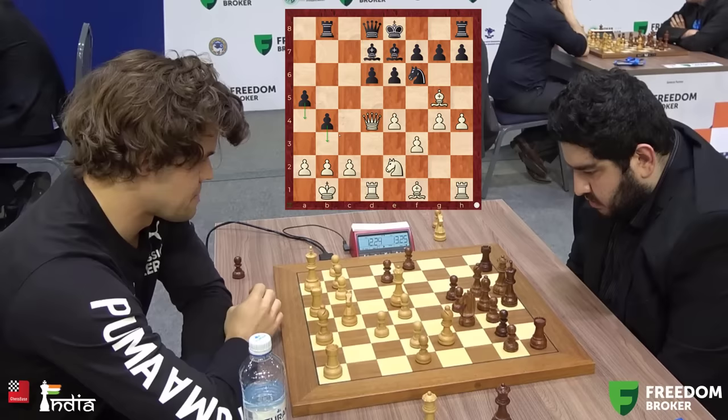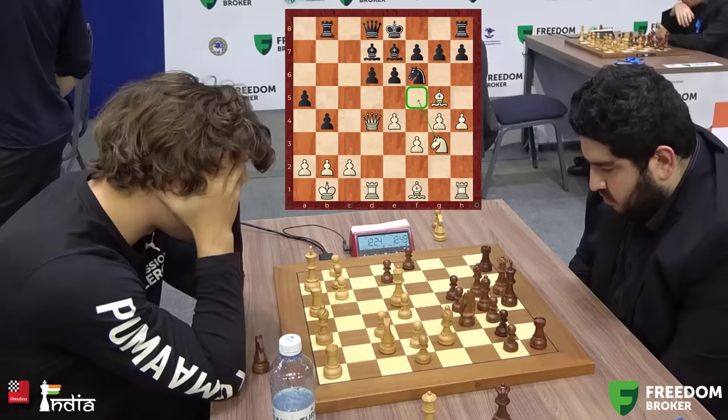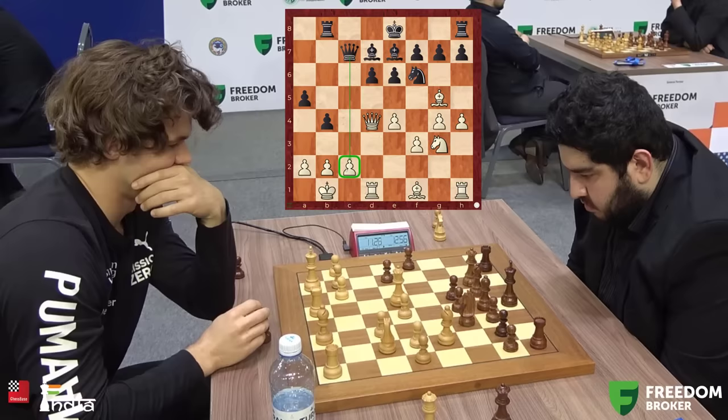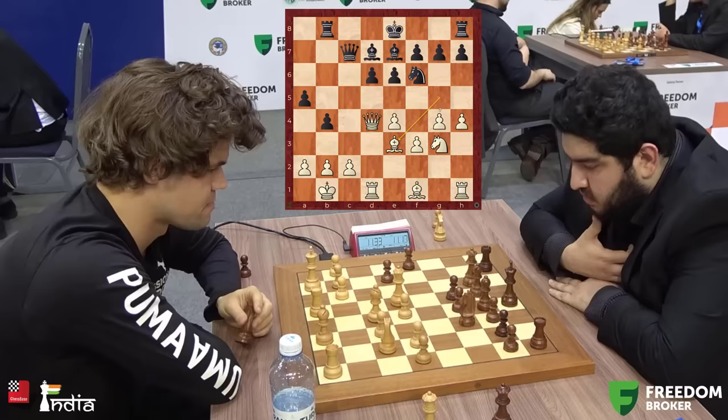How does Magnus continue? He plays his knight to g3. Where is the knight going — f5 for a sacrifice or h5? Maksudlu ignores it, plays Qc7, and is not only looking at the c2 pawn but also eyeing that knight. The bishop comes back — that's the idea Magnus was looking for. He wants to play g5, and the knight cannot go to h5 because his own knight controls that square. That is a very interesting decision.